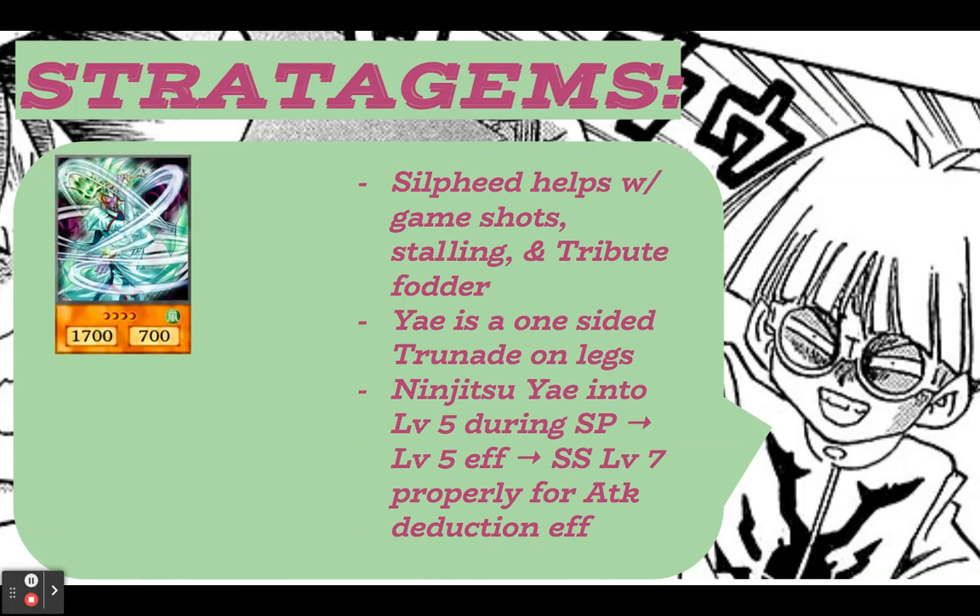Sylpheed is so fire in this deck because he sets up game shots out of nowhere. If you have Ninja Grandmaster on field with his respectable 1800, you special summon Sylpheed, then normal summon Sasuke Samurai number four — Grandmaster plus Samurai is already 3000. With Sylpheed, that's 4700. I've definitely gone for game several times with Sylpheed and a normal summon backing up a Ninja on field.